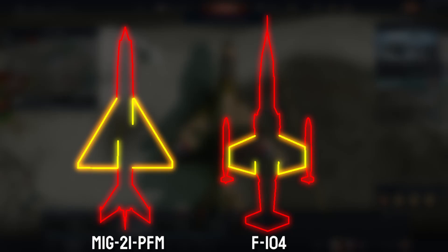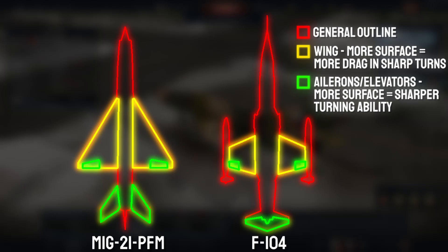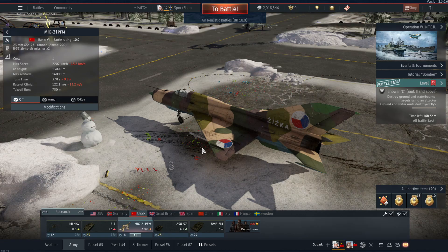What I mean by that is you want to climb and try not to make many turns. You don't want to make turns because you have this giant delta wing, and when you do make turns you can make them very sharply, but the problem is you waste a lot of energy. So don't make turns trying to hold on to or kill one target. If you miss shots, just bounce off of it, keep going, and make another turn on it.